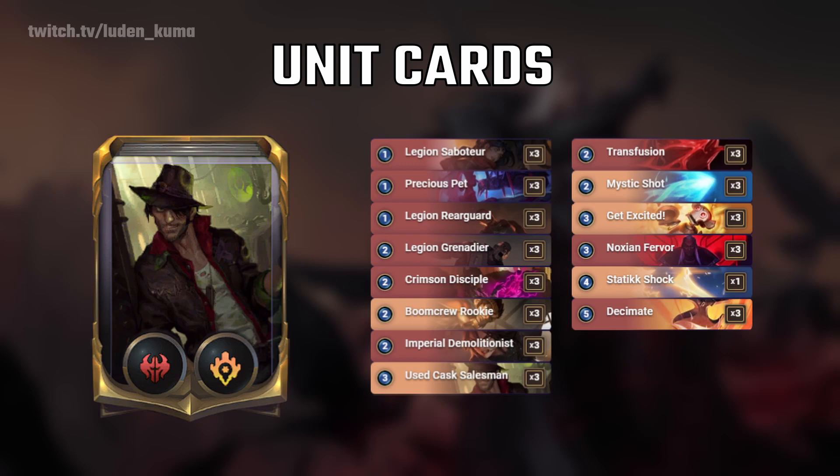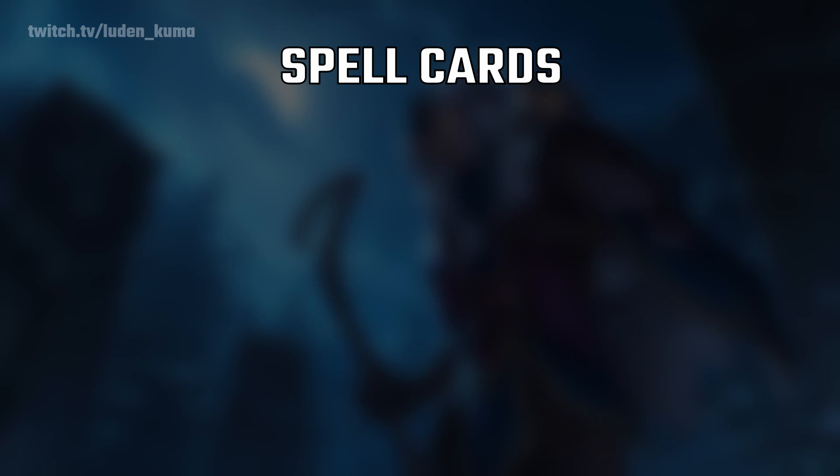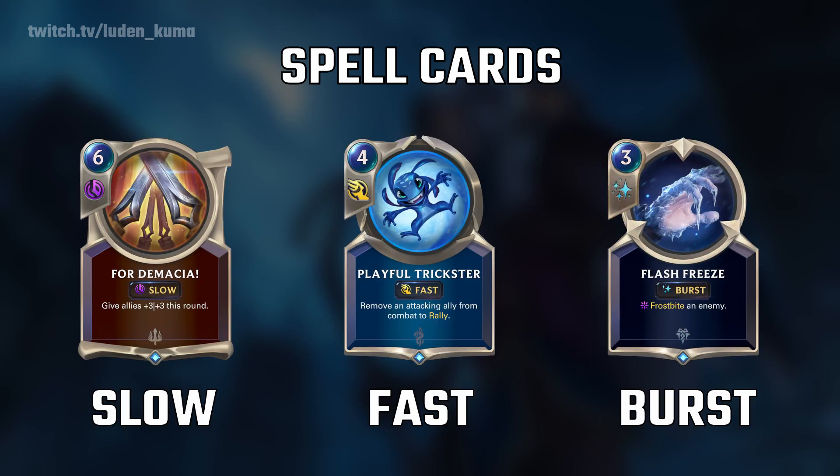So now that we've covered units, let's tackle spell cards. Spell cards are divided into three categories: slow, fast, and burst. I'm going to cover this very briefly because I think you need to know how turn priority in this game works before you can fully understand the differences between the spells.